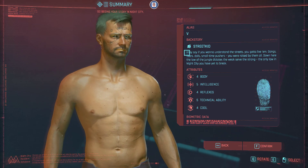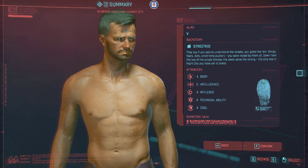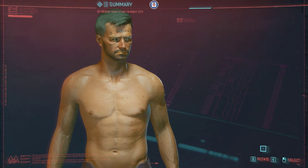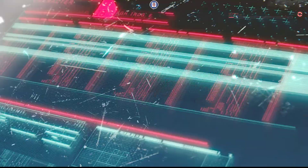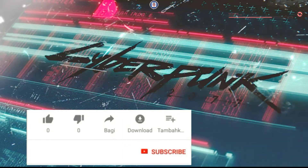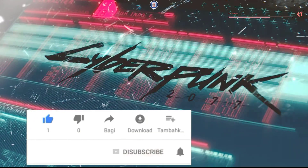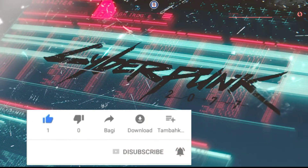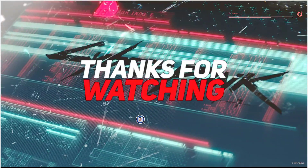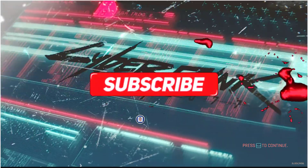Once you click Confirm you cannot go back or change your attributes unless you reset all the game as I just did. It doesn't matter if you have a save game — you cannot change it afterwards. That is it for today. If you enjoyed it, you know what to do — like, subscribe, and press the bell icon to be notified every time I post a new video. If you do not like this video, leave a comment below and tell me why so I can improve. Enjoy your game, stay safe, and bye for now.